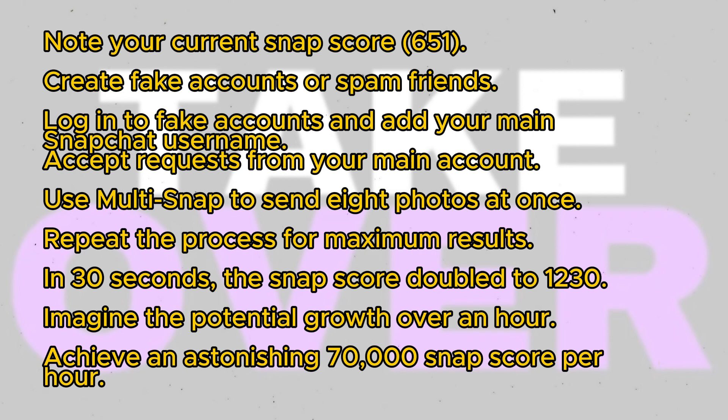After about 30 seconds of spamming, my Snap score doubled from 651 to 1230. Imagine the exponential growth potential if you continue this for an hour — you could achieve a staggering 70,000 Snap score per hour or more. That's the power of this trick.